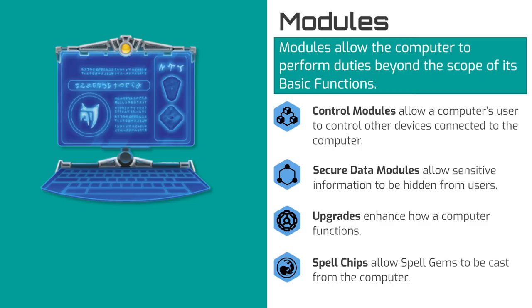Spent spell chips may be reloaded with another use of their spell at a cost of 90% of the original cost of the spell chip. We will discuss spell gems and spell chips in greater detail in a future episode. There is no hard limit to the number of modules a computer can have installed as long as its owner can afford them. Note that modules are comprised of both hardware and software elements, making them difficult to remove and almost never removable in the heat of battle.